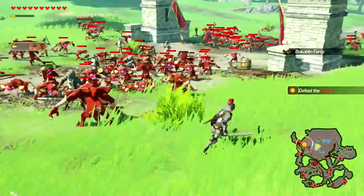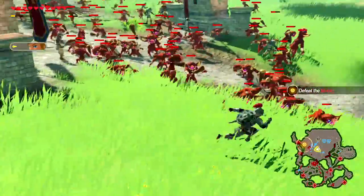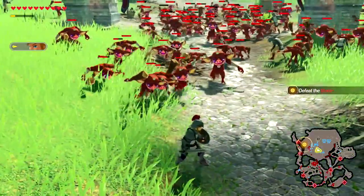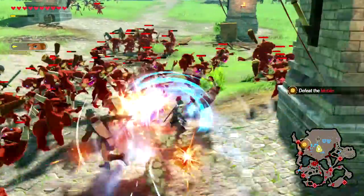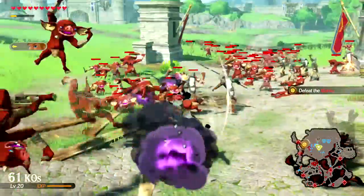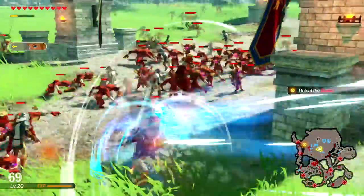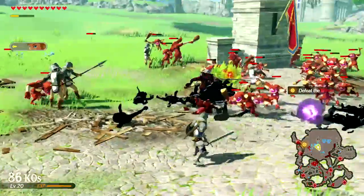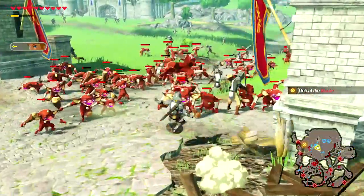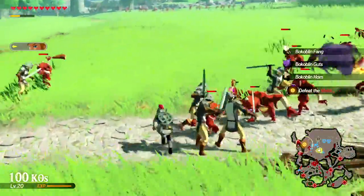I don't really like the shield surf attack that much — it does okay damage, but I'm on easy difficulty with a max-level character and best weapon and it's not even killing these guys in one hit. It's an okay AoE tactic if you go one way and then back the other way, but it's not really going to kill everything in its path. I wouldn't use it as a way to farm a mass group of enemies.